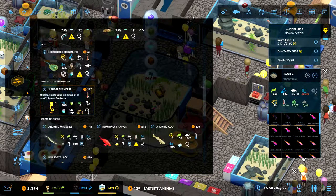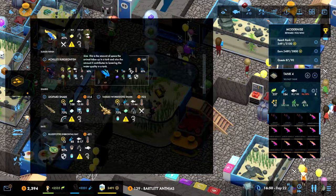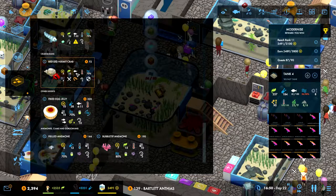We have the slender seahorse - what's the requirement? Oh, it does say eight. I was wondering why it showed we don't have any, but we have them already. What about these? We could put some of these in there - it's a crustacean, just needs some rocks. Did any of these guys eat crustaceans? No, so we could put some of those in there.